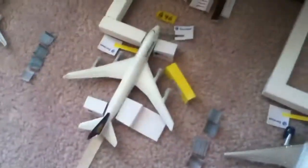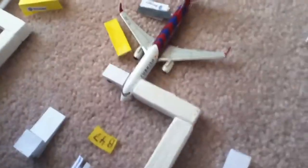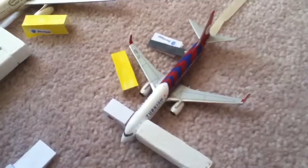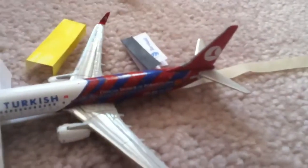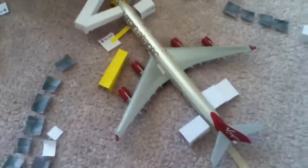Gate B46 has Lufthansa Boeing 747-400. Gate B47 has Turkish Airlines Boeing 737-800 and an FC Barcelona livery. Gate B48 has British Airways 777-200. Gate B50 has Virgin Atlantic A340-600. Gate B49 has KLM 777-300.